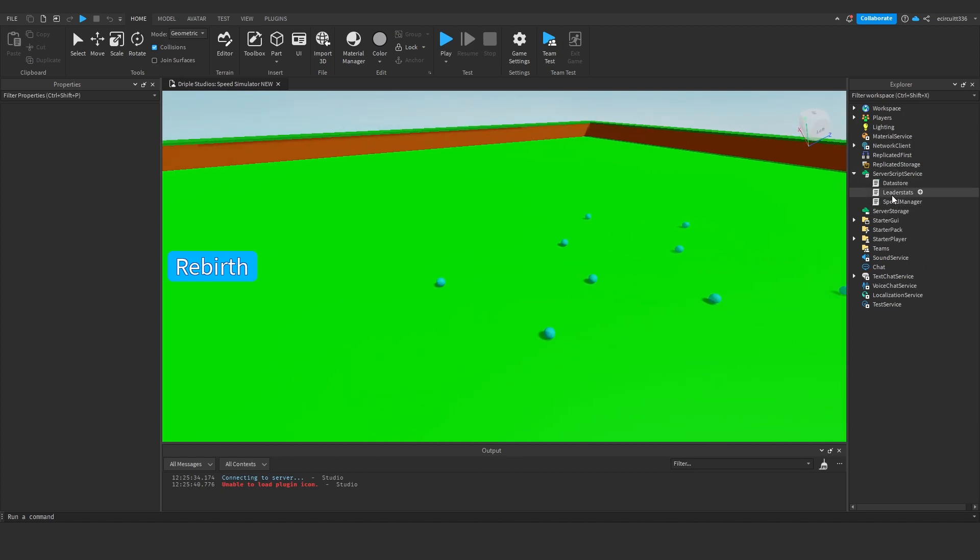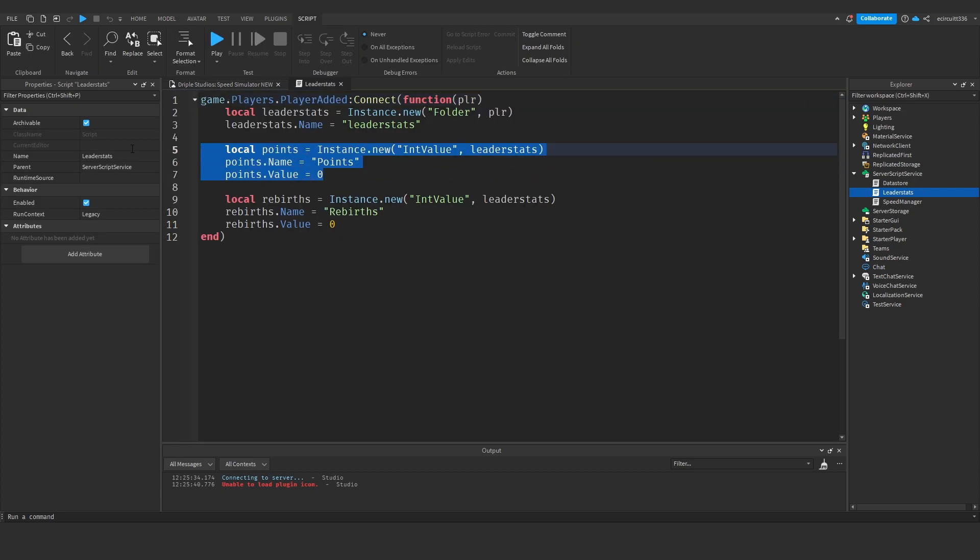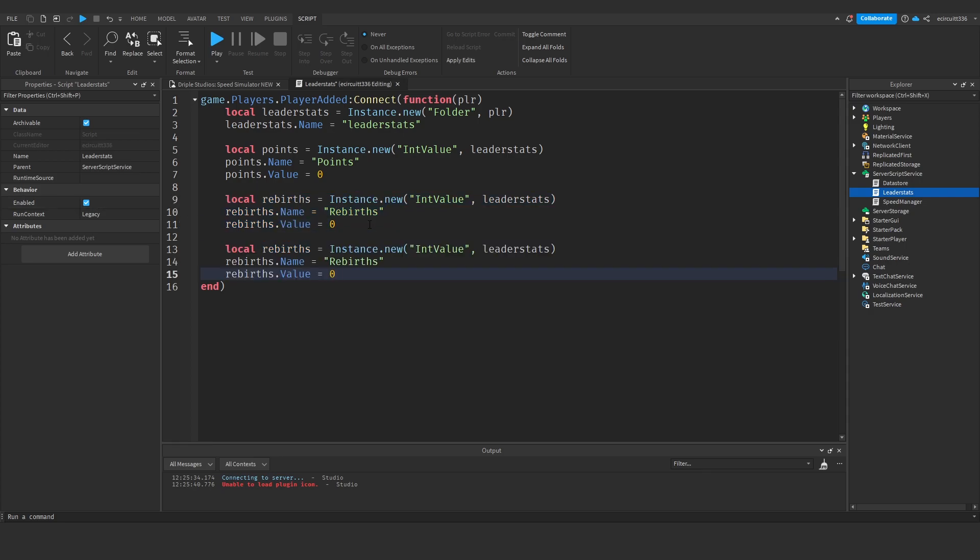The first thing we want to do is open up our leader stat script and we're going to copy the rebirths. We're going to drop down a few lines and rename this from rebirths to gems. So we've got gems.name, gems.value, and gems.name equals gems, and gems.value would by default be equal to zero. Once again it'll be an integer value and this will do for now.